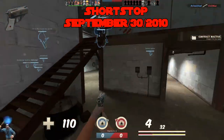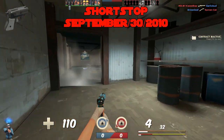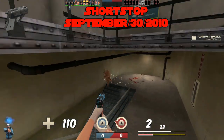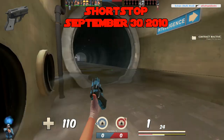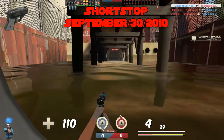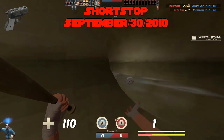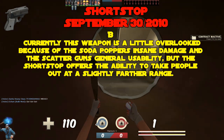The Shortstop, added September 30th, 2010. This was the primary for the Milkman set, which granted Scout 25 extra health at one time — but that's the past. Currently, the Shortstop is a little overlooked because of the Soda Popper's insane damage and the Scattergun's general usability, but it offers the ability to take people out from a slightly further range. Scout is usually up in people's business, but the Shortstop takes a different approach, allowing for easier pickoffs. Not bad, plus it has the shove mechanic. B tier.